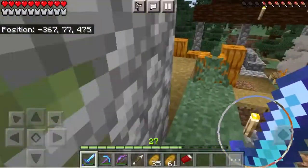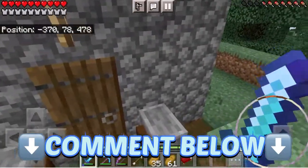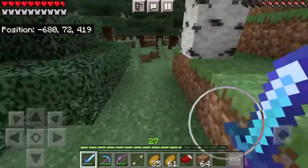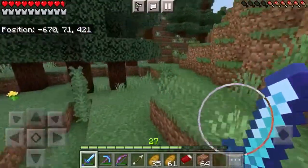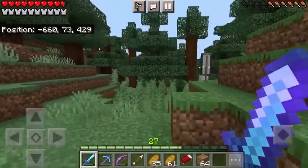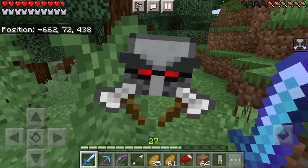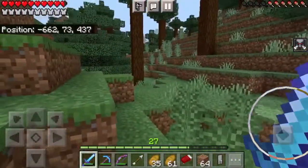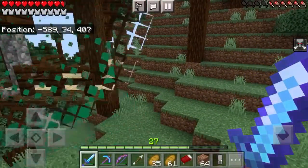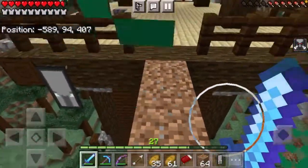Oh, we found a village! I'm not sure if we're going to do the raid at this village, but let me know in the comments. Where did he go? I found the pillager captain! I can see you - your banner gives it away. There we go, that is the Bad Omen effect! I did find the outpost - three, two, one - here's the outpost!